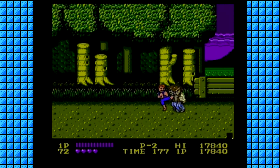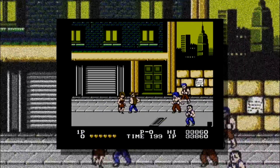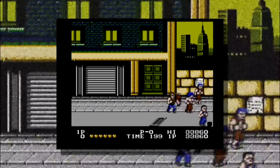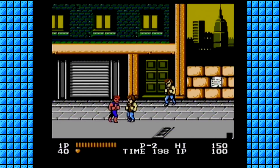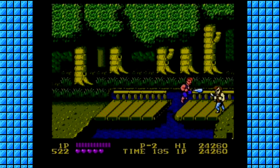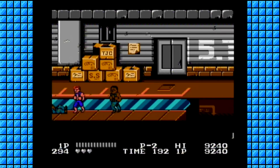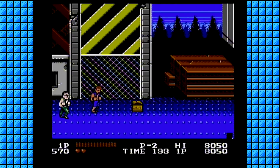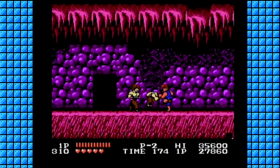You guide Billy Lee through his mission as he fights to rescue his girlfriend Marian from Willie, the machine-gun-toting leader of the criminal gang the Black Warriors. Your face buttons either trigger a punch or a kick, and pressing both together will make Billy jump. As you fight through waves of enemies, Billy will gain new fighting abilities such as an uppercut, a roundhouse kick, and my personal favorite, face-meet-knee.